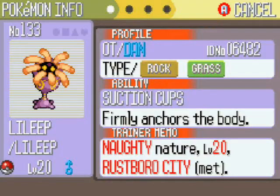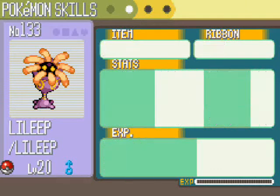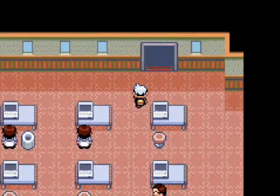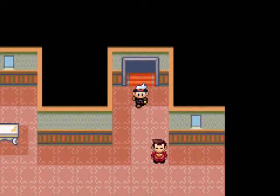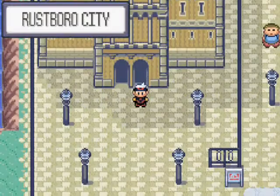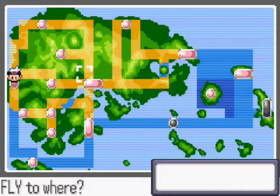Let's just take a quick look. It's Naughty Nature. All my Pokemon seem to be Naughty Nature these days. Naughty Nature will give it a raised attack and will lower its special defense. Suction Cups is not a bad ability either — it will stop Roar and Whirlwind and moves like that from working, so it can't be removed from battle forcibly. You can remove it yourself, but it can't be removed forcibly by your opponent. It's a decent ability. I like it. I like the Pokemon. If you want a Lileep, go for it. Anorith is okay as well, but I just find it a bit too slow — it's strong, but a little bit too slow for me.